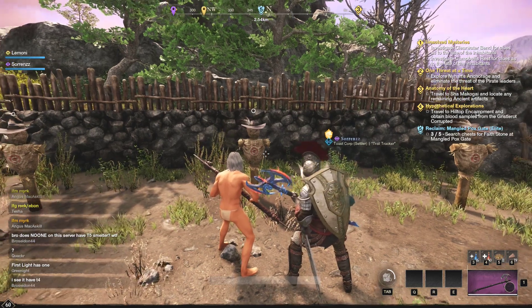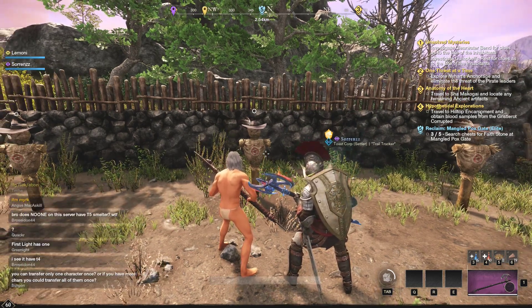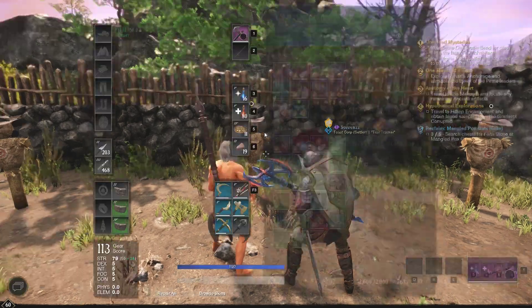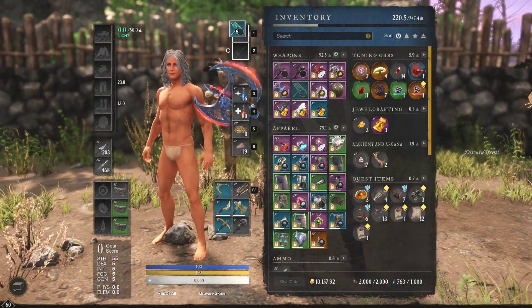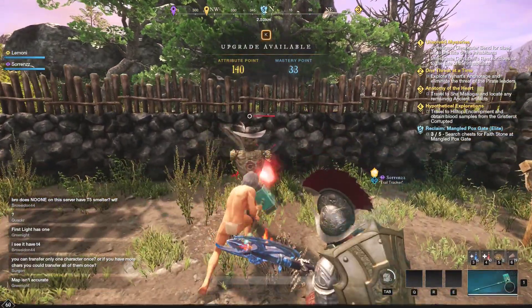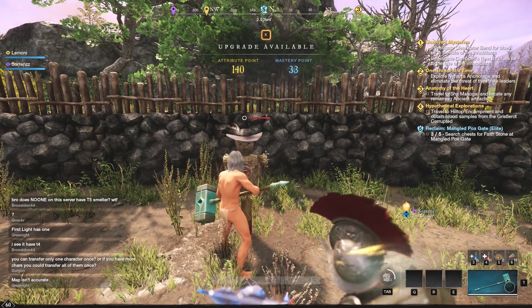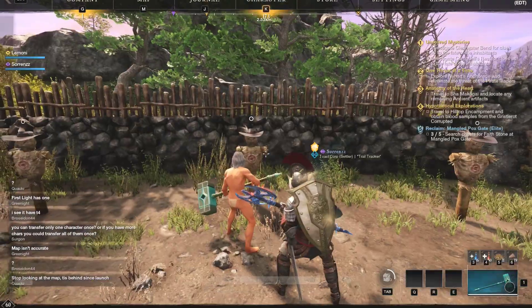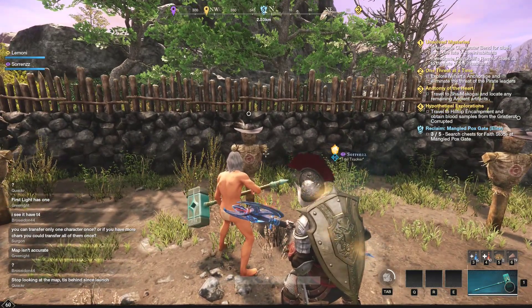Alrighty. First things — thankfully, we got reduced Azoth costs and gold costs on respeccing, otherwise I would have spent another 5,000 gold like I did while making my life stat videos. It just made it way more feasible to actually test these kinds of things, and it's going to be easier to switch specs between all kinds of different content. I was blowing through so much Azoth and so much gold.